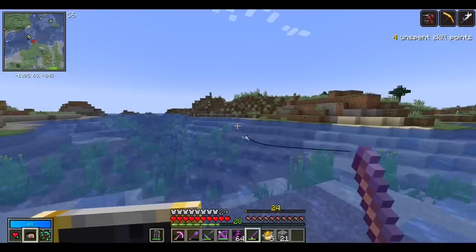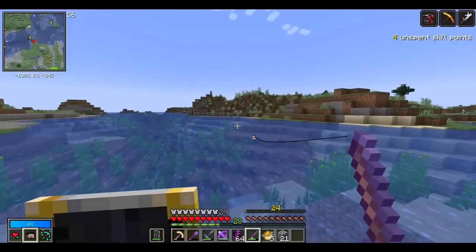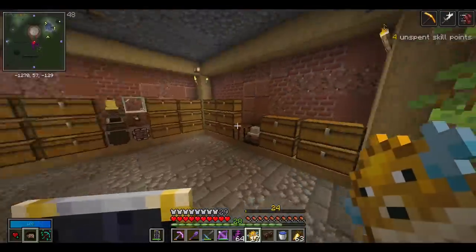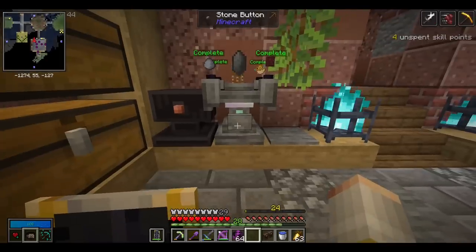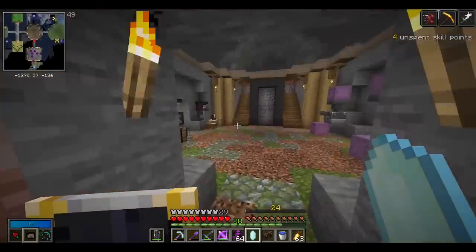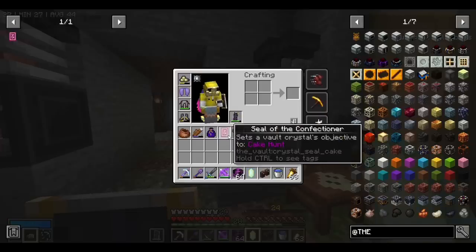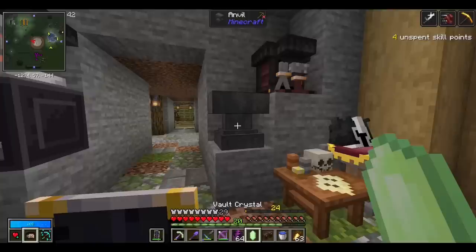I'm up to about five puffer fish and I've been fishing for about 11 minutes. Let's hope I can get a bit more lucky. We managed to get all the puffer fish we needed after about 22 minutes, so now we can put the seal on this crystal — the Seal of the Confectioner, I probably completely butchered that name. I should have put a soul flame on here; that would have really helped.